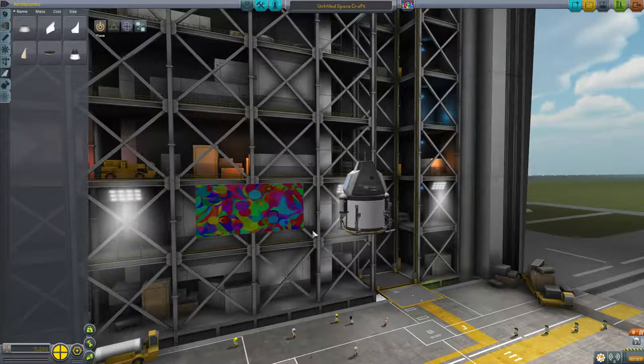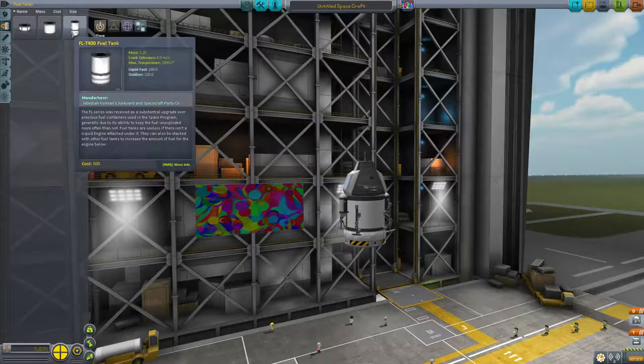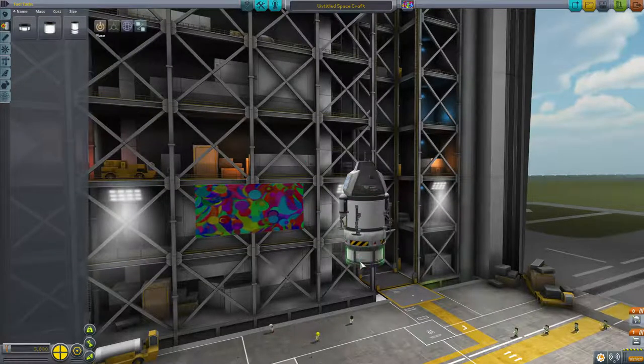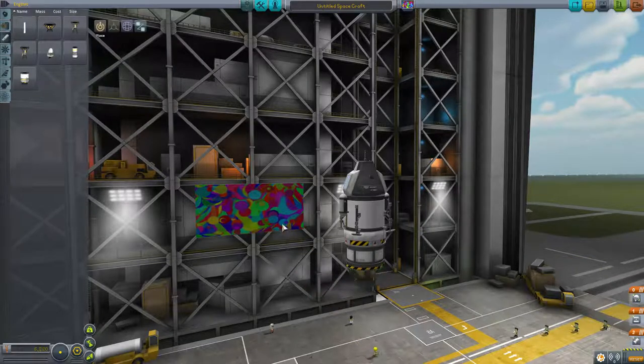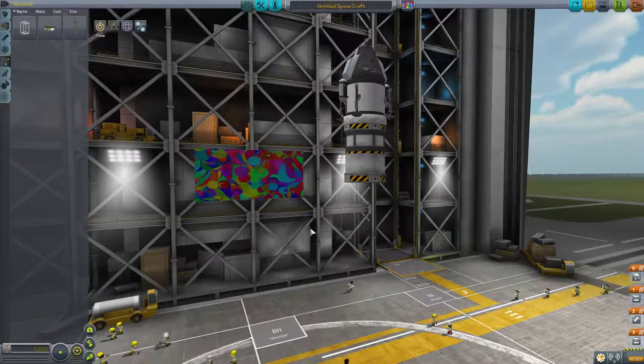So: our control pod, science-y things, landing gear. We're going to put a stack decoupler on. And then of course we're going to have a fuel tank. Let me look at my engines real quick. I have the little Poodle, I have the little Terrier. So what we'll do is put a small fuel tank on here, set this back to one, and then put the little Terrier engine on. Back to structural, because it doesn't work well if you fire that engine and everything beneath it just kind of explodes. That's just no good.